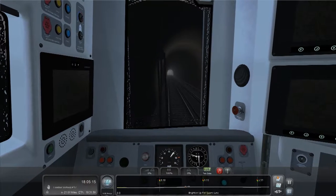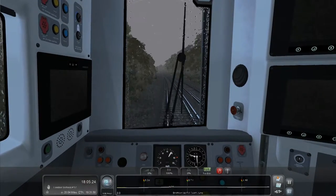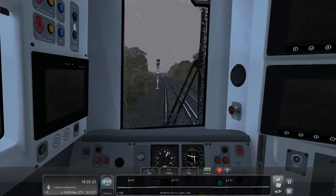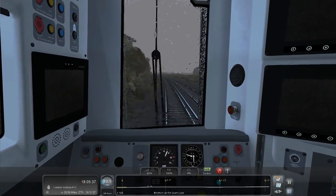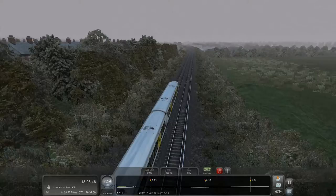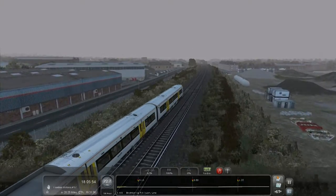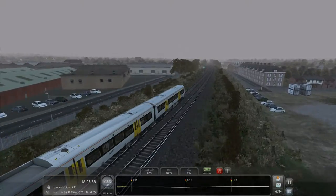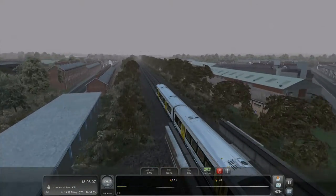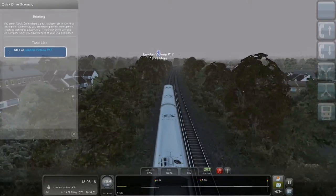Through this lovely tunnel - 'Brighton Up Fast Quarry Line.' We're nowhere near Brighton so I don't know why they'd call that specific part that. Perhaps it's just the name for the middle section of track between Brighton and London. Starting to get more populated now - you can see the subtle detail. Frame rate has dropped down significantly because of all the buildings. We're getting 30 now, still smooth enough to play. Getting more populated because it has to load in all these houses and factories.